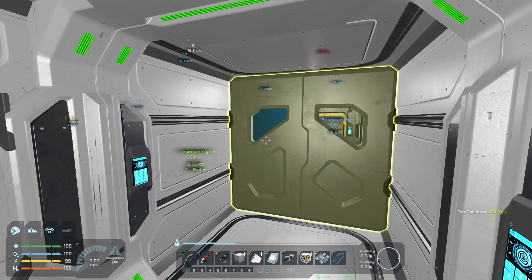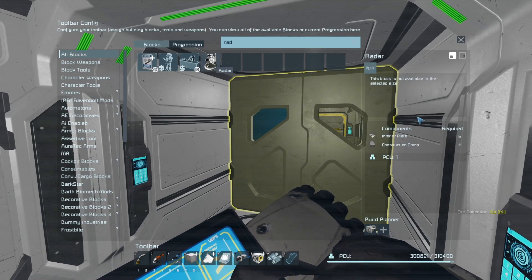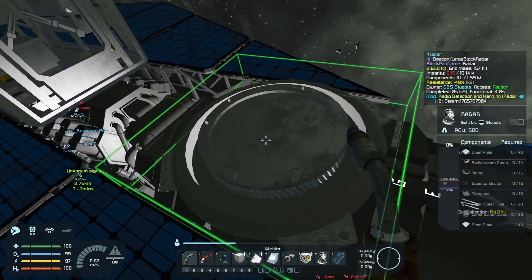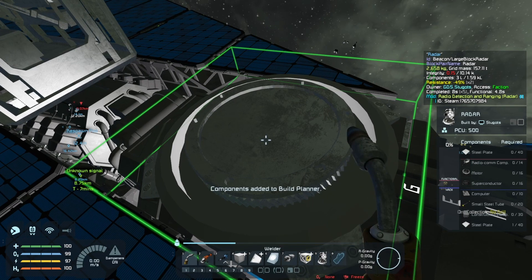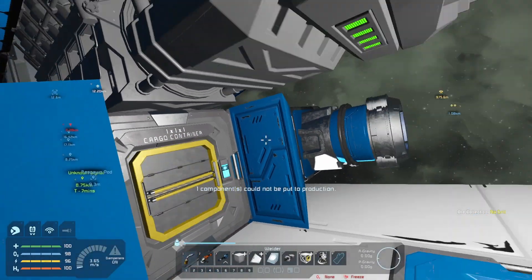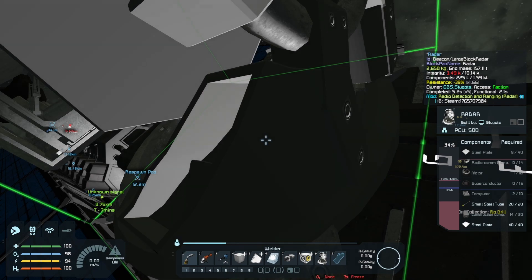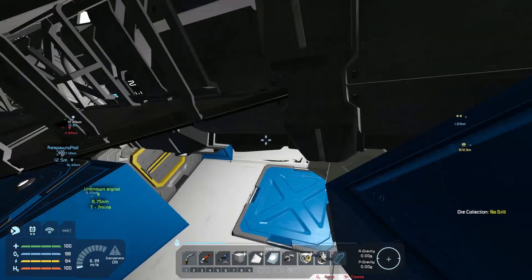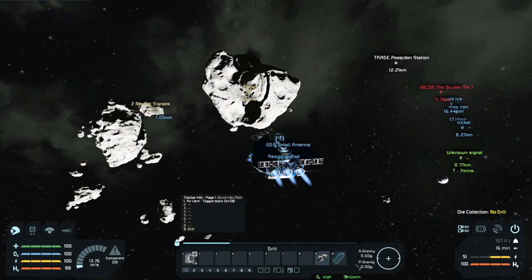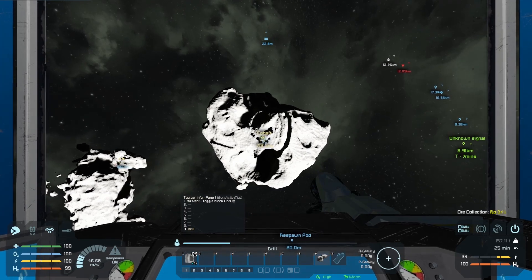That's what I need. Okay, what do I want to search for? There it is. Look at this - go into construction. Oh, we need superconductors and I didn't get any gold. Okay, well we can't even make those until we get our cobalt together.